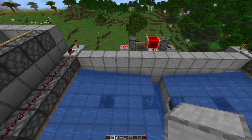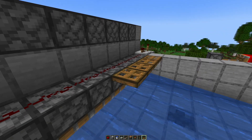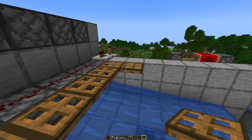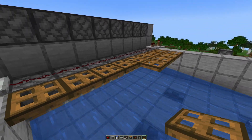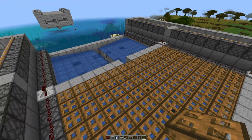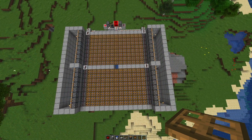The chamber is built up too high. Now it's time to put in the trapdoors, because creepers are a bit lower than other mobs — by doing this we will actually avoid getting zombies and skeletons. One side done, now we do the other.